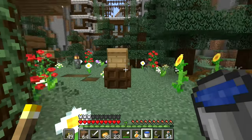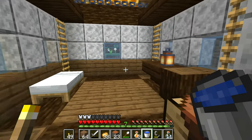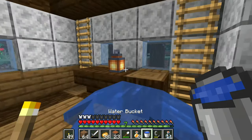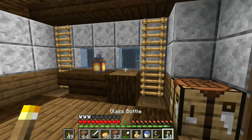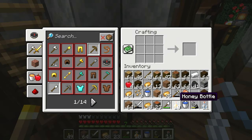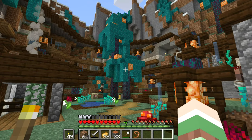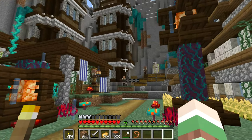We collected the honey, let's see how much we got. I don't think I have a lot right now. Oh, we have seven! Then we can make some more honey blocks, that's really nice. Yes, two more. And here we are again after such a long time, and the city is looking as beautiful as ever.